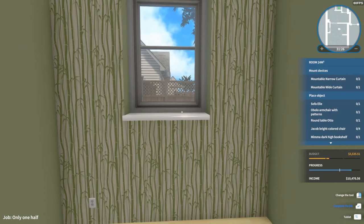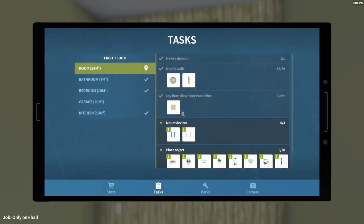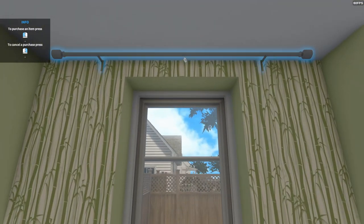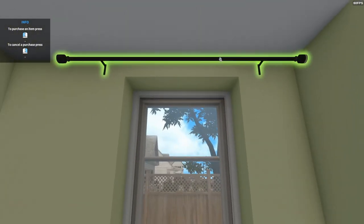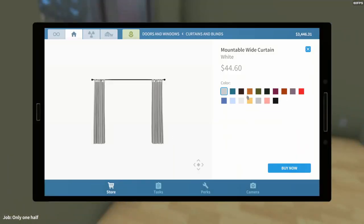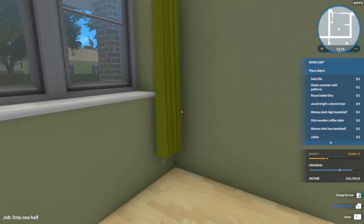Now curtains — two narrow, one wide. Narrow — let's go with grass green. Okay, that's done.